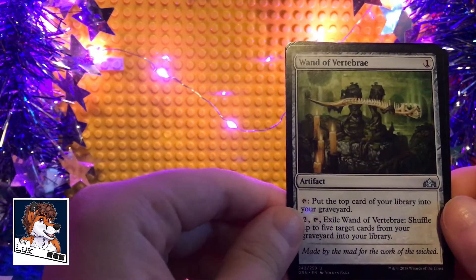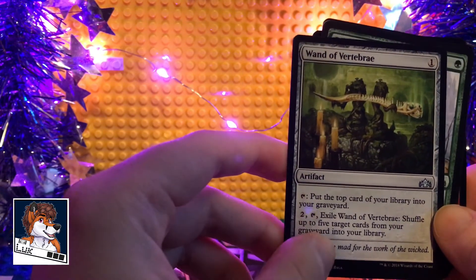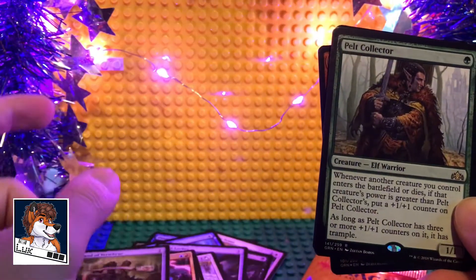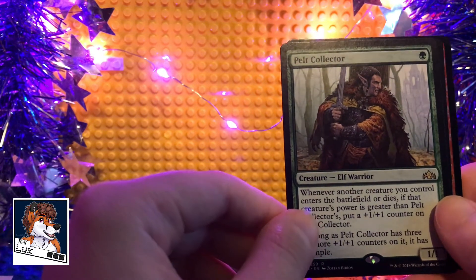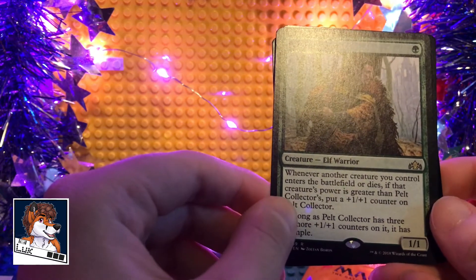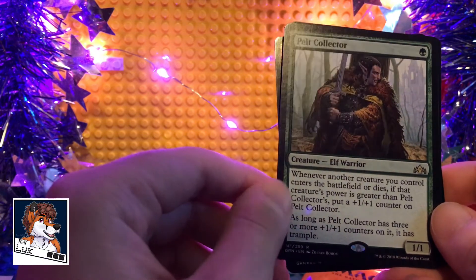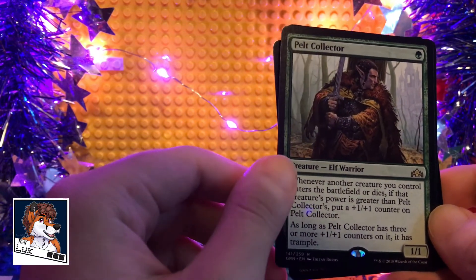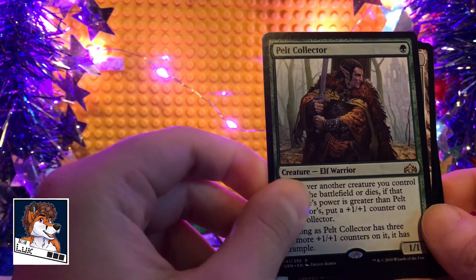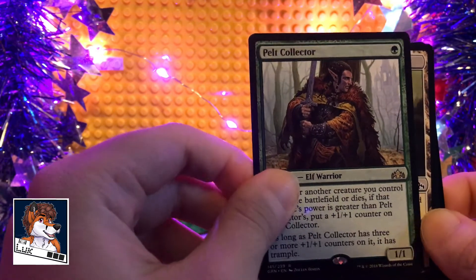Wand of Vertebrae — put the top card of your library into your graveyard. Don't see the purpose of that either, but there you go. Pelt Collector — when another creature you control enters the battlefield or dies, if that creature's power is greater than Pelt Collector's, put a +1/+1 counter on Pelt Collector. And as long as it has three or more +1/+1 counters on it, it has trample. That's neat, I like that.